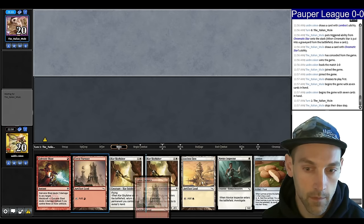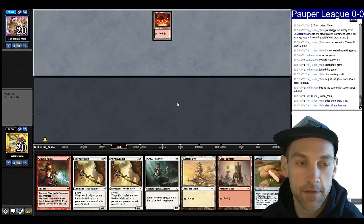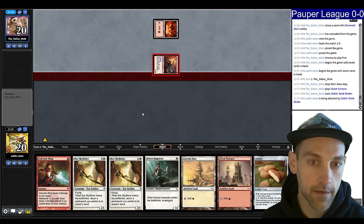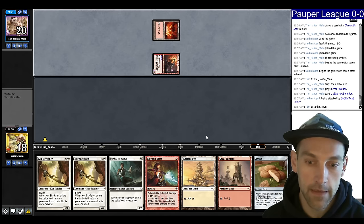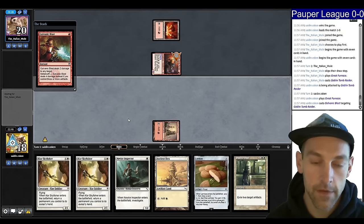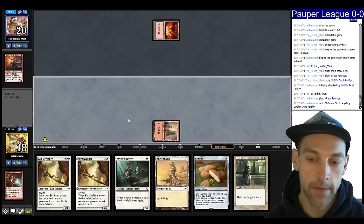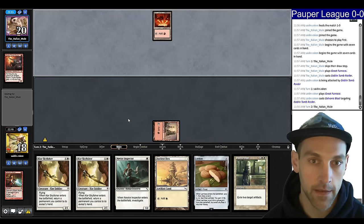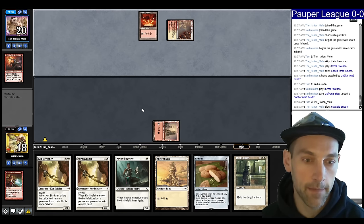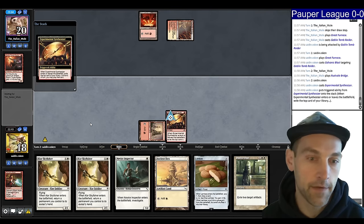Keep — drop our Thraben/Novice Inspector. They go Goblin Tomb Raider, so we're going to have to go land, Galvanic Blast. Can't be getting attacked by a 2/2 here — blast that. Find a Dust to Dust, which is mid, but maybe we'll find another white source and then we can get rid of their lands. Play tap land and lead on the Synthesizer — I might find a land. If I don't, it's fine.